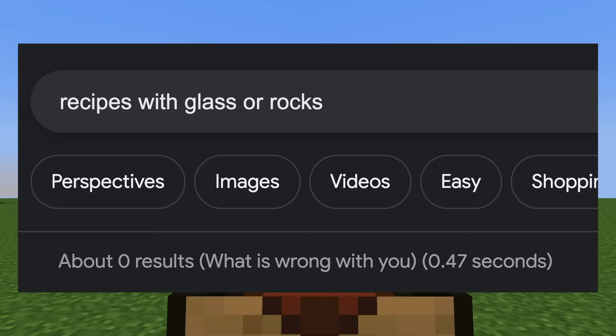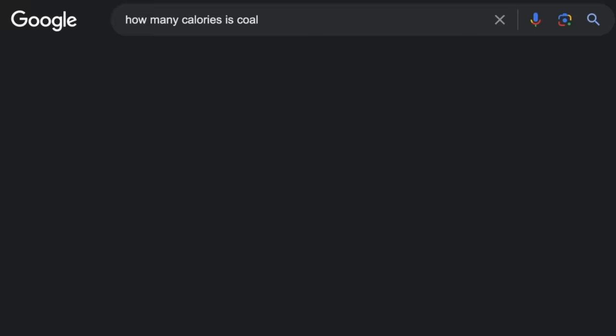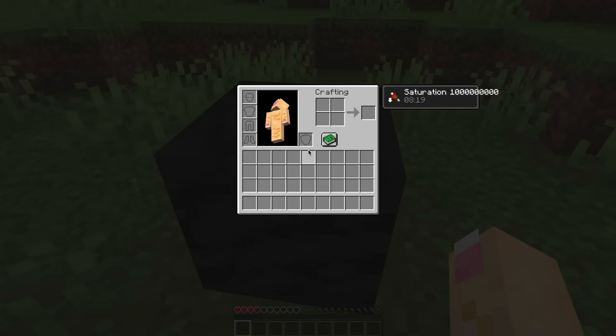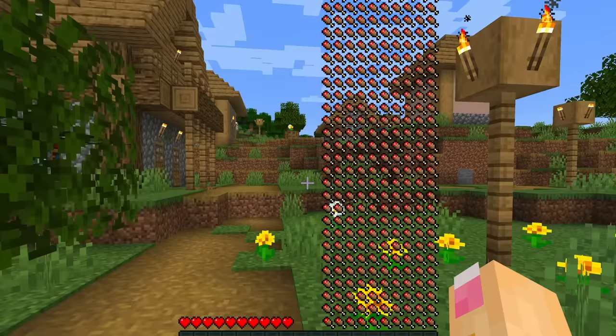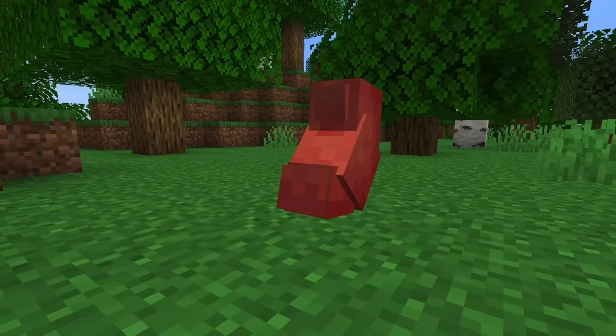So I looked up how many calories are in a block of coal and realized I'd have to find a way to represent 7 million calories in-game. I could just make eating a coal block fill up your entire hunger bar and give you saturation, but adding 6.999 million more hunger bars is much funnier. Unfortunately, this is unplayable and will even roll over into the rest of your screen. So I decided to add an actual stomach to Minecraft to keep track of your calories.